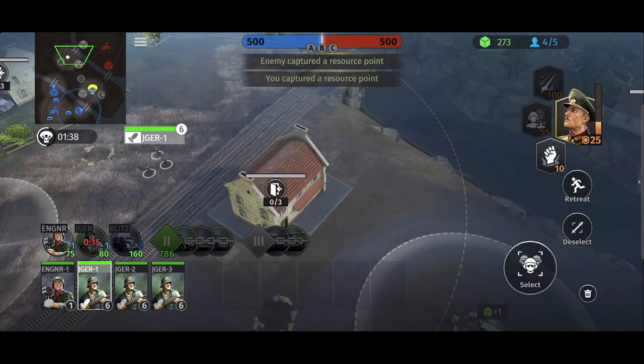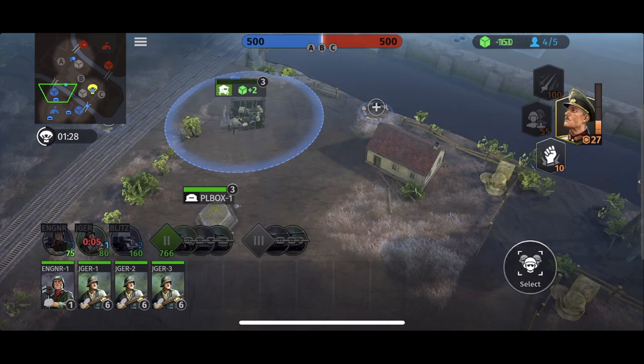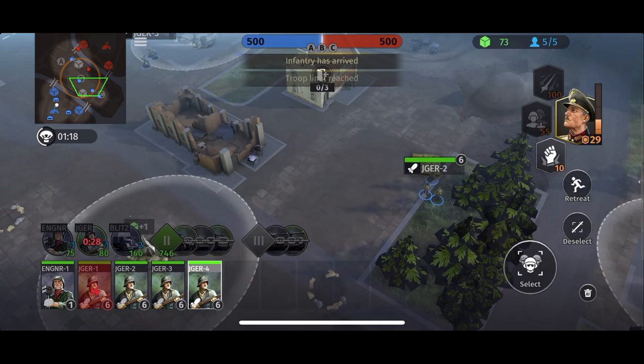There are two entrances to his base here, so we'll do that. The engineer squad has finished capturing — let's move him forward to capture the VP. Let's take the opportunity while we have the resources to upgrade this point as well as this point. We can see our enemy is across the river there. Let's get one more Jager squad out and move them to assist the left side.